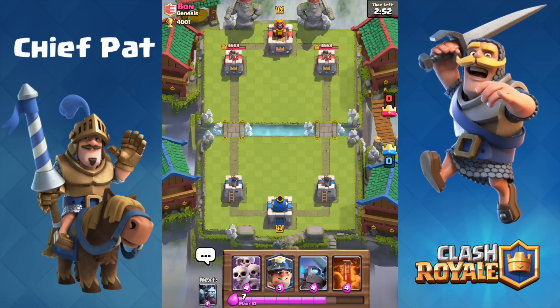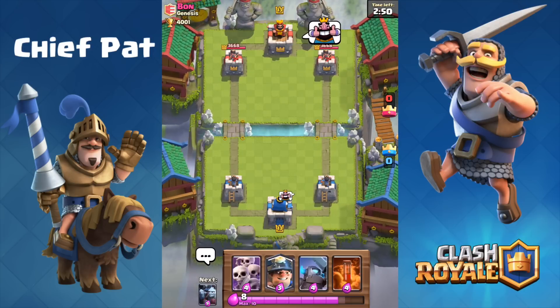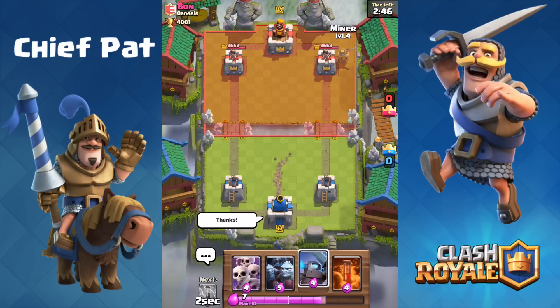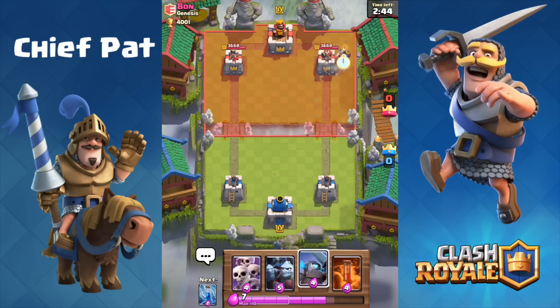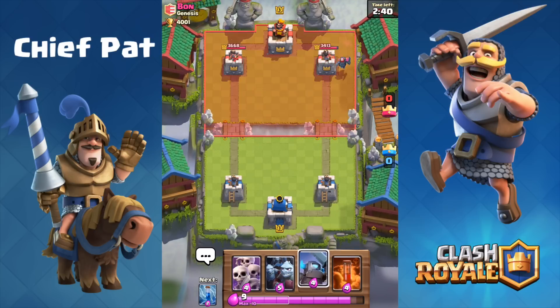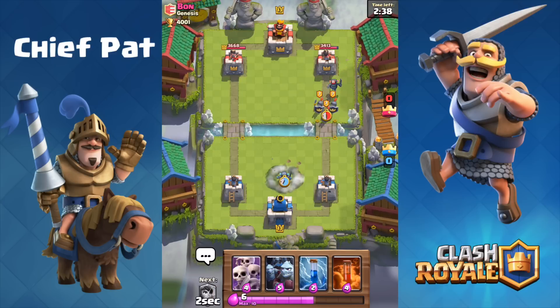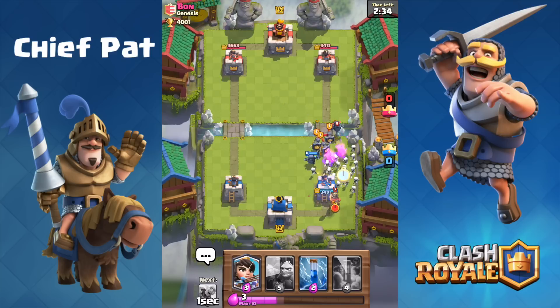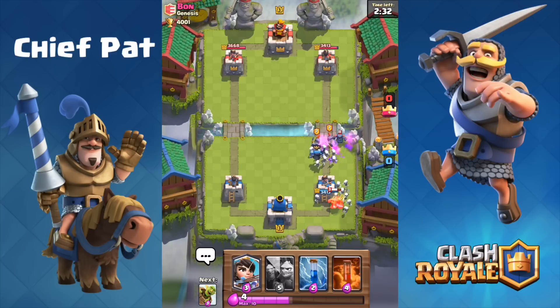Really fun stuff. He definitely had an advantage as soon as he realized he could just spam the Golem down my lane, but I pulled it out towards the very end. Let's go ahead and continue on by attacking Vaughn. Right here we've got the Miner, but I didn't have too much else I could play with it, so I just let the Miner sort of die. I'll drop my Mini P.E.K.K.A., and as soon as he plays all of his stuff, no one expects the Skeleton Army — and he's already played his Zap spell.